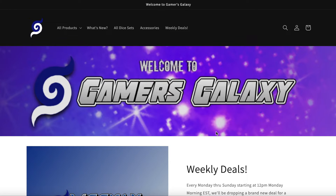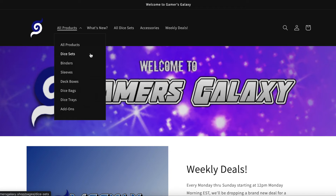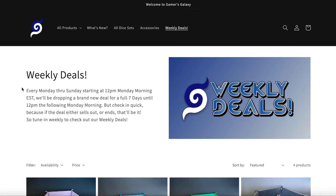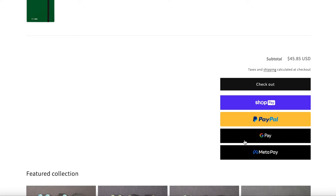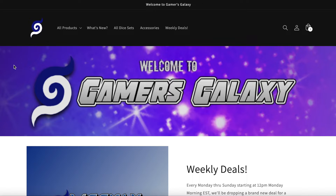This video is sponsored by Gamers Galaxy dot shop, your one-stop shop for all things gaming accessories — whether it be dice, sleeves, deck boxes, binders, and more. Gamers Galaxy has all your accessory needs, including a weekly deal section offering a blanket percentage off a specific product each week. They accept a myriad of payment options and give you free shipping on orders of $75 or more. Use promo code YugiBro5 for five percent off any purchase. That's Gamers Galaxy dot shop.